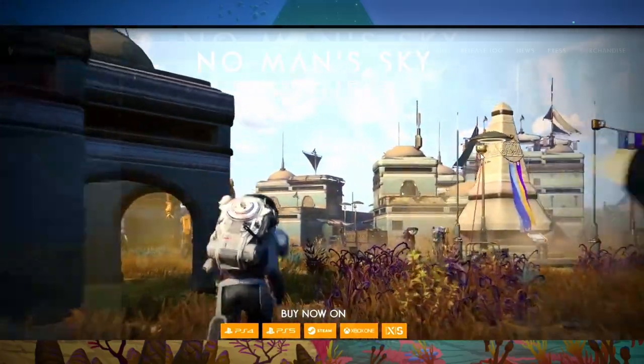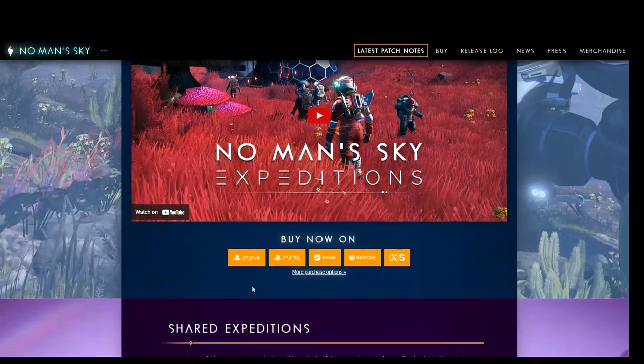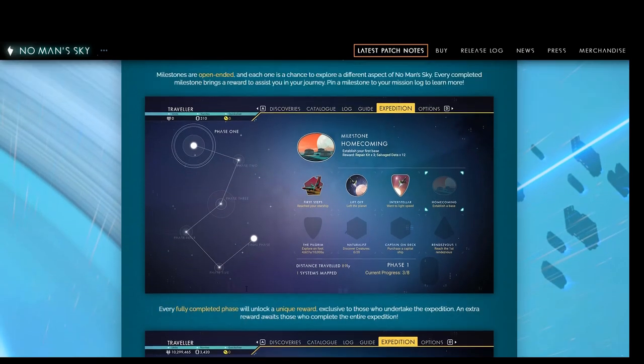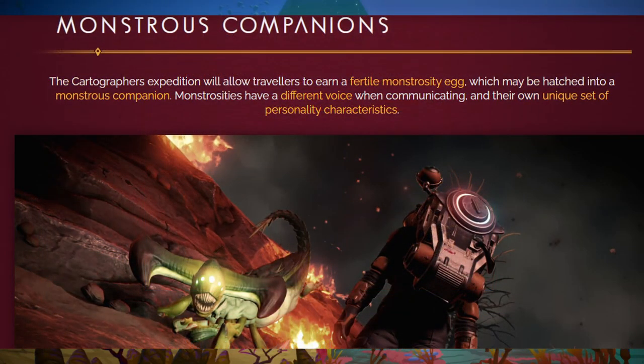So what are Expeditions? It's a type of game mode that is only available during certain times of the year and only around for a limited amount of time. It tasks the player with different sets of challenges as you go through the various phases, and at the end of the final phase you are rewarded with an in-game item.